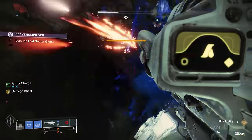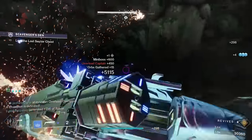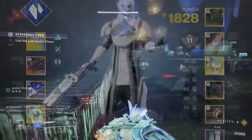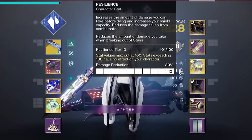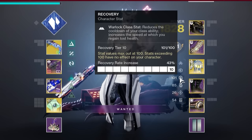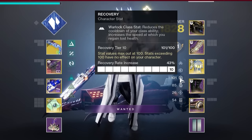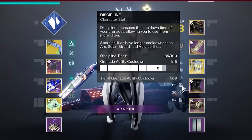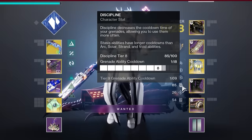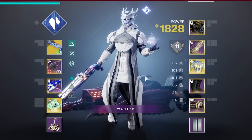Now that we've addressed class tree and artifact choices, let's talk about what armor and armor mods we'll need to use with this build. In terms of character stats, Resilience has got to be a priority whenever you're going into PvE content, especially end game content. Recovery will be just as much of a priority as it dictates the base cooldown of your Rift energy, and it controls how quickly your health will begin to regenerate. Beyond that, Discipline would be the other character stat I would focus towards, in order to improve the regeneration rate of our grenades.